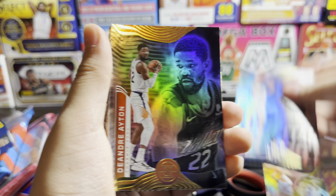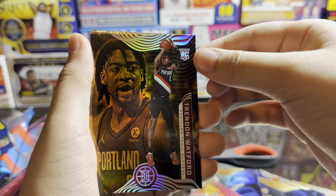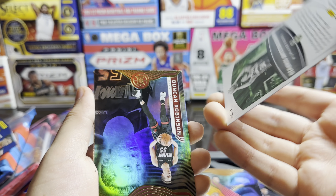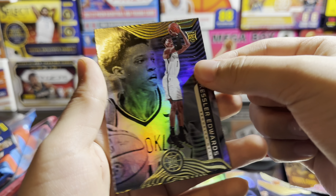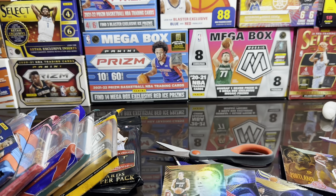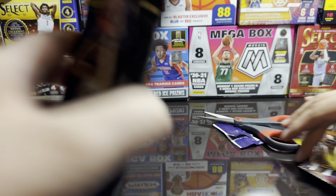Oh - Trendon Watford, oh! Giannis - dude that's just what I wanted, something like that. We got Duncan Robinson, Anthony Edwards, and Joe Wiskamp. That's a pretty cool Giannis. Now we got the Select hanger.